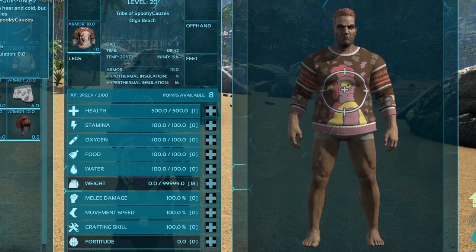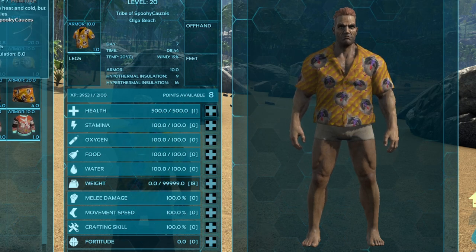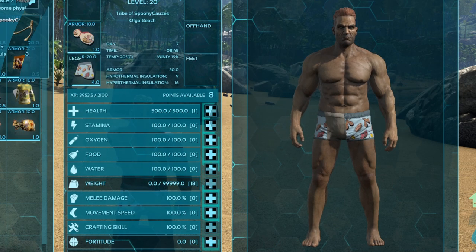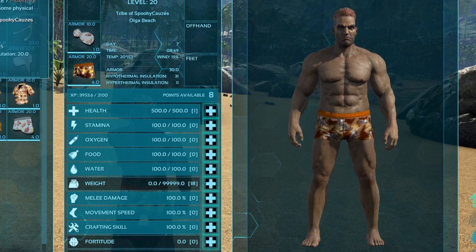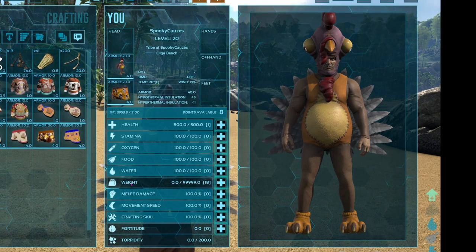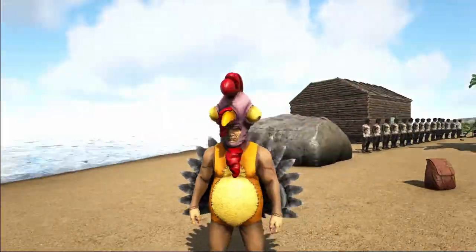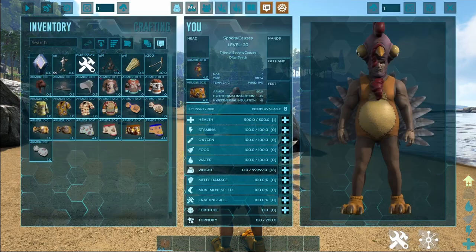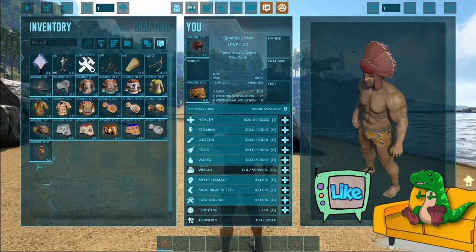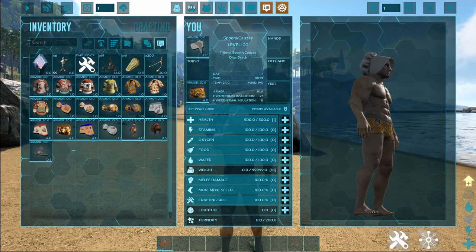There are seven different shirts you can unlock for this event — three of them are sweaters and the rest are summer shirts. There are also five bikini tops and five pants bottoms you can unlock. There is also the turkey costume, which looks absolutely incredible. There are also the same three hats from previous years: the tribesman hat, the barrel hat, and the funky hat.